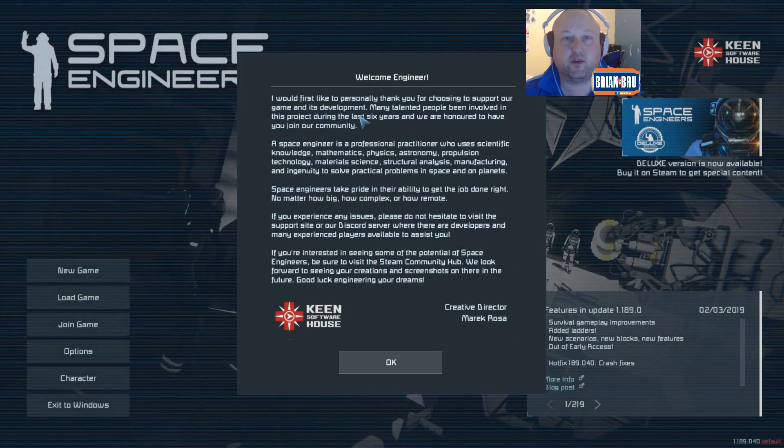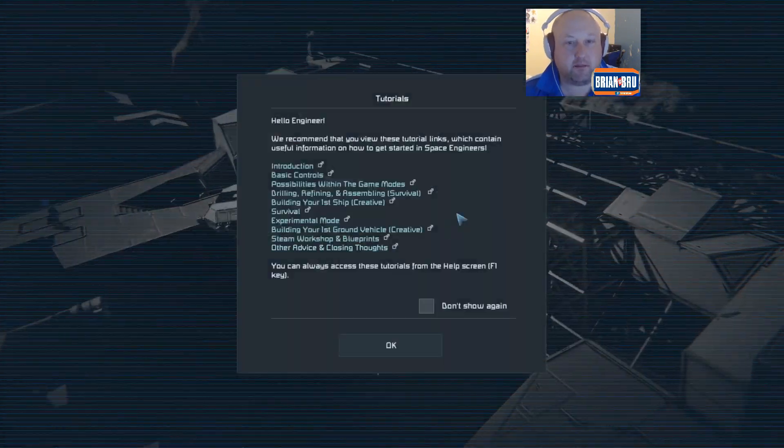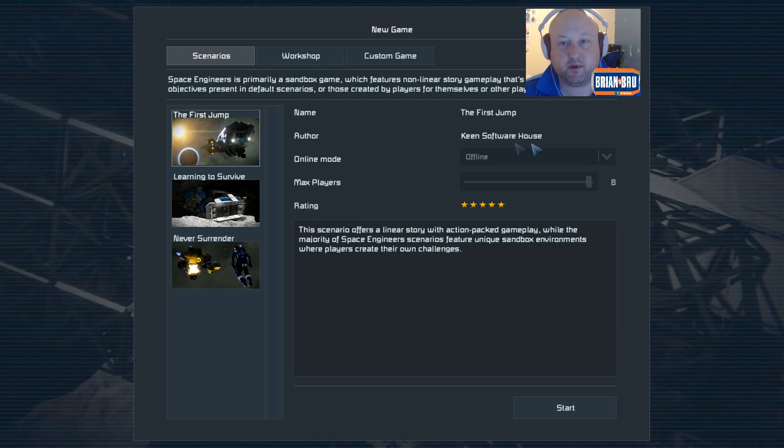At first I think we're choosing to support our game. New game. Let's do what we always do — let's just jump in and see what it's all about. The first jump, Keen Software House. Let's go.